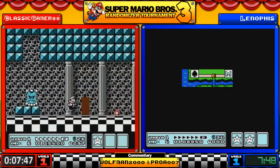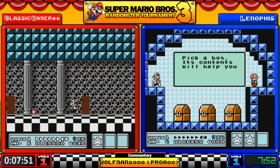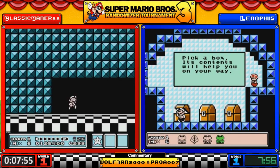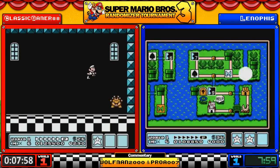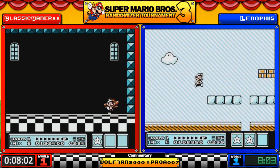It is the World 3 Fortress 1 — pretty simple fortress — and Classic is using his P-speed strats to sail through it.